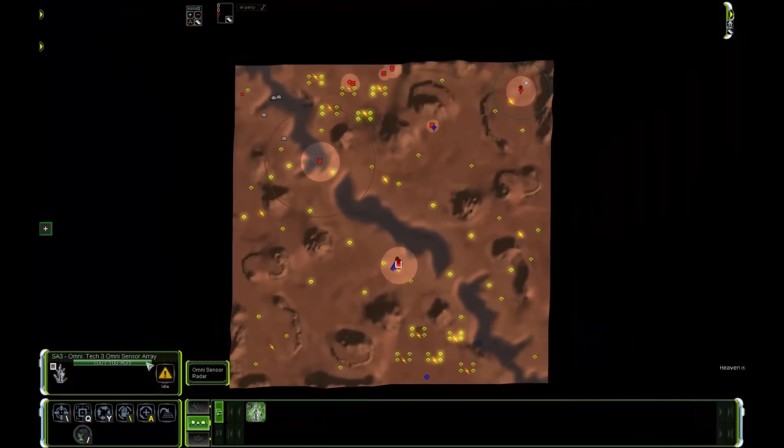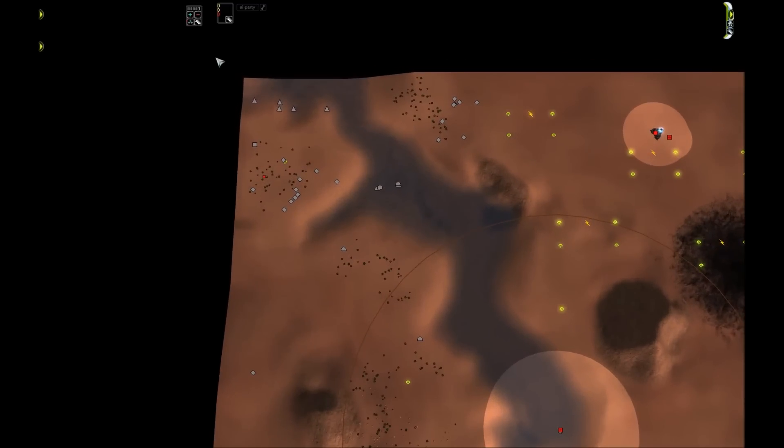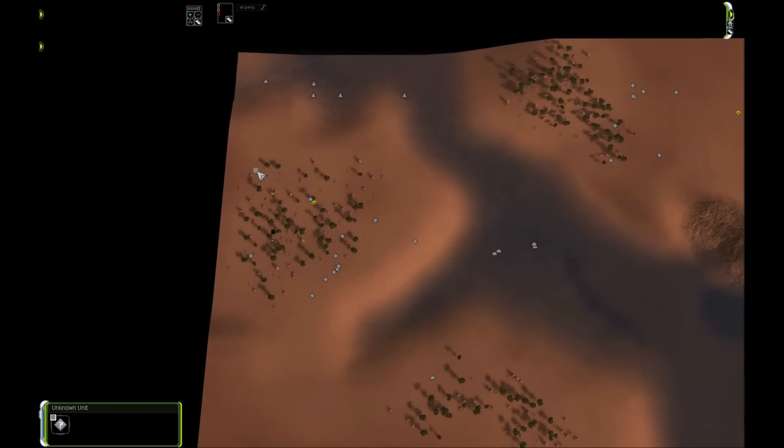Deactivating the T2 radar and activating the T3 radar shows a red circle — ignore that for now — and a blue circle so large it extends outside the map border. You can tell it's there because radar blips appear: a square indicates a structure that won't be moving.